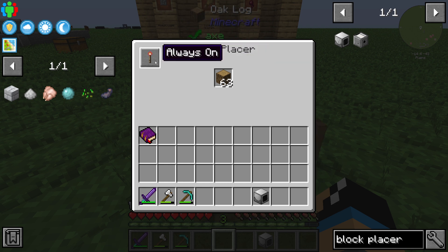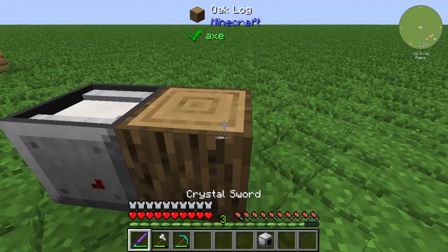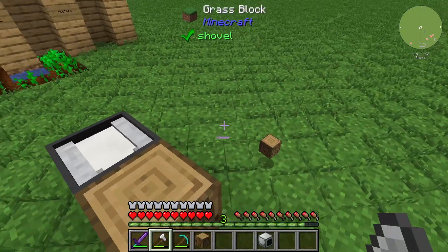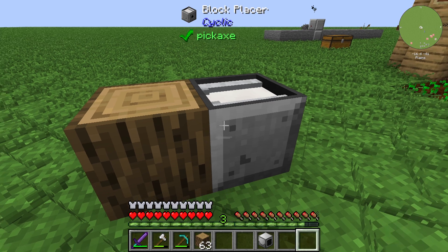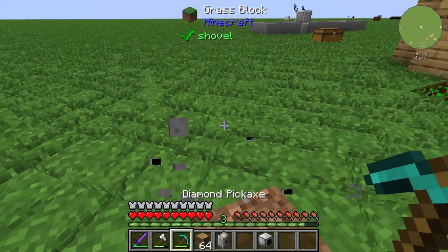You change the redstone mode to 'always on' and the block is placed. If I replace this block, you can see that the Block Placer is placing the block. Okay, you could use the Block Placer in combination with other mods.